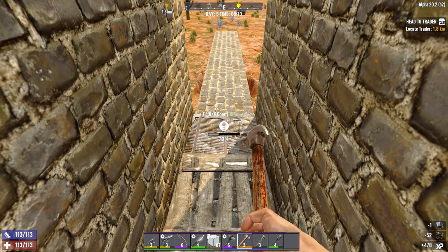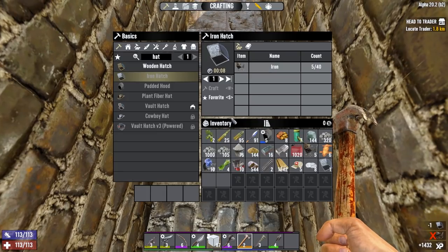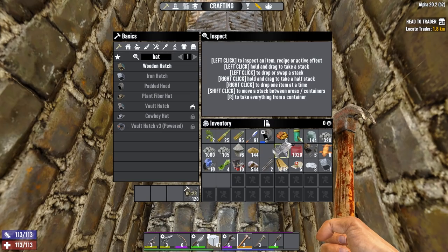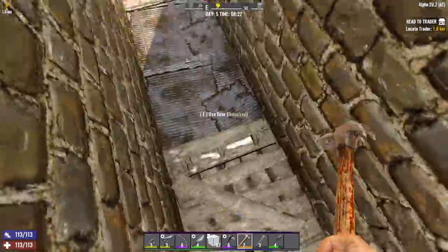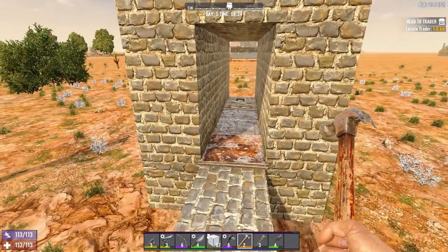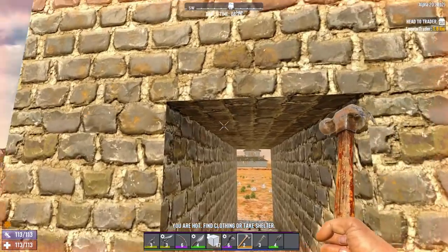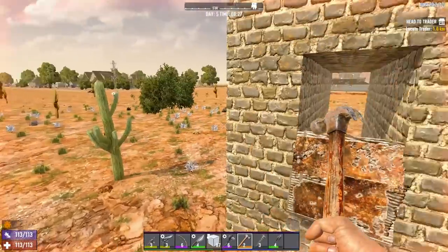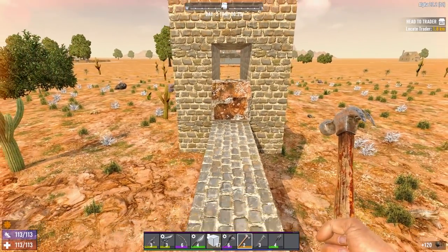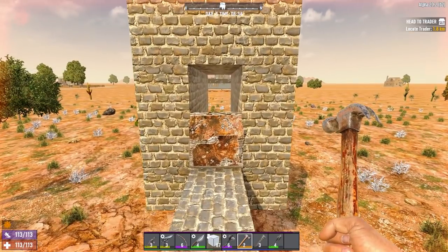The most important hatch is of course the front one, so do that one first. In previous alphas you would put a plate along the top of this - this is no longer necessary and actually hinders the base's performance. This base is tested; I've used it multiple times on streams and in my own playthroughs. It will keep you going until about day 21, at which point you're going to want something a bit thicker that can withstand a higher brunt of force from the zombies.